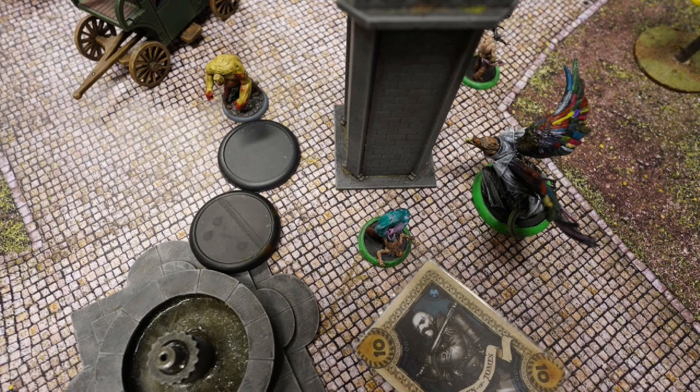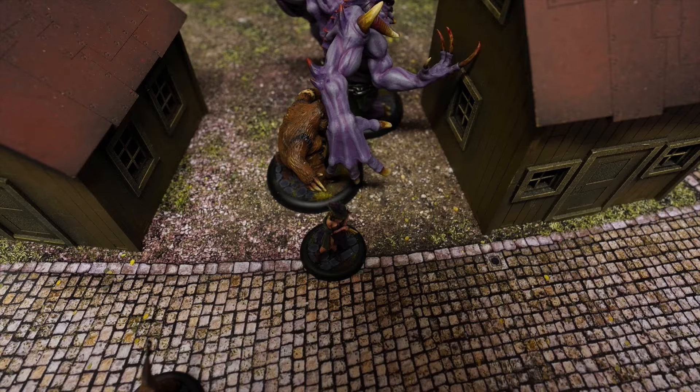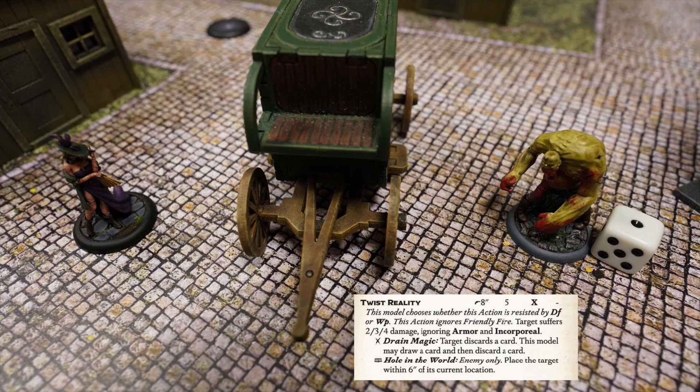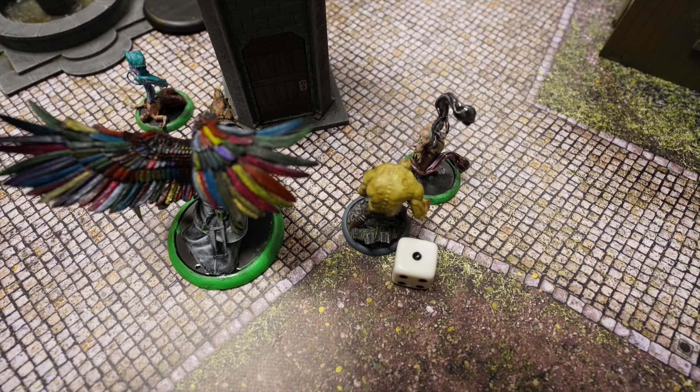Big Bird summons a zombie and some coffin markers. Sirena Bowman activates: first action Walk, then Twist Reality, shooting at the summoned zombie and dealing two damage to it. The dice indicate how much life is left on the model. She also uses Hole in the World to teleport the zombie to a new position.